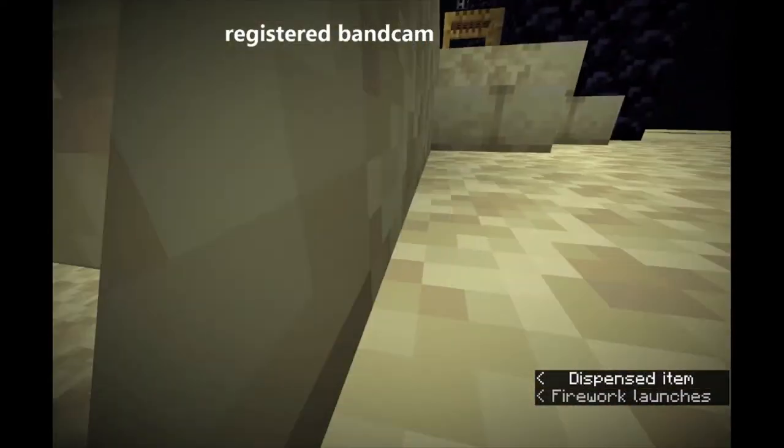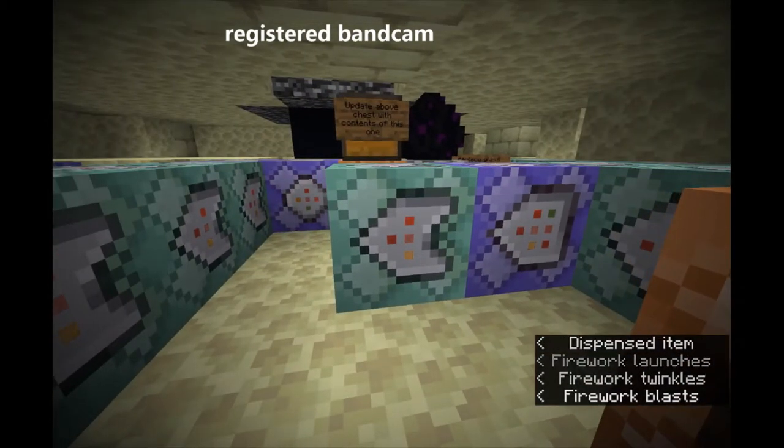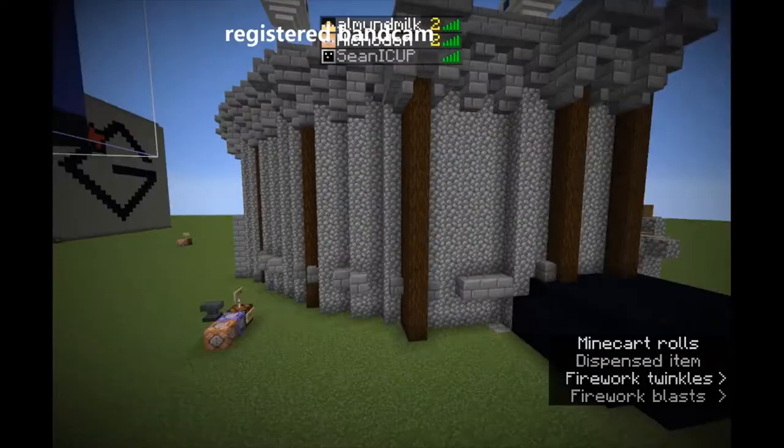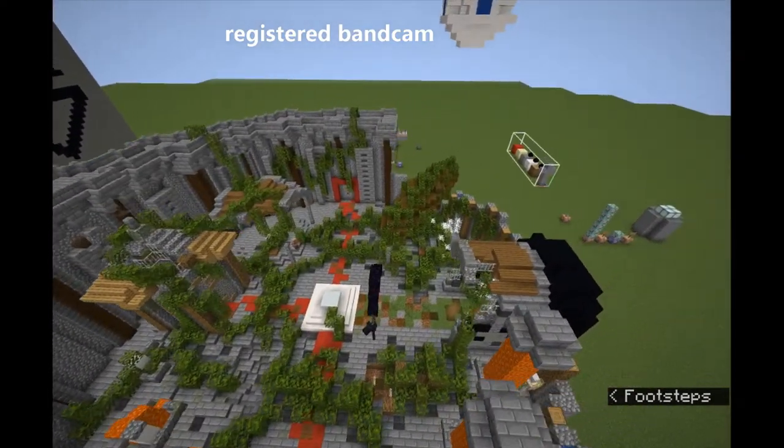Inside this island you can see a mini box. It's still under development, as you can see, and here with all the explosions. Here is the lobby.